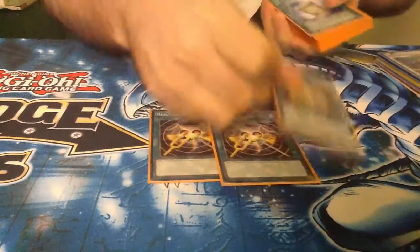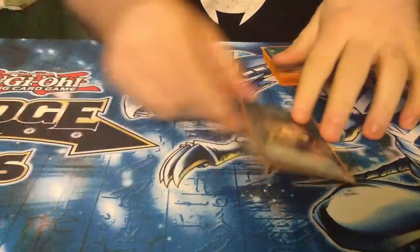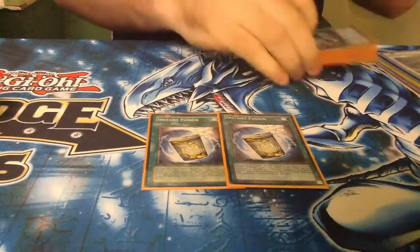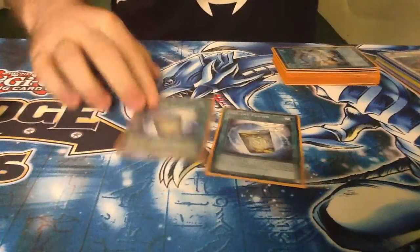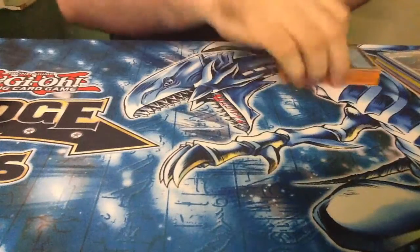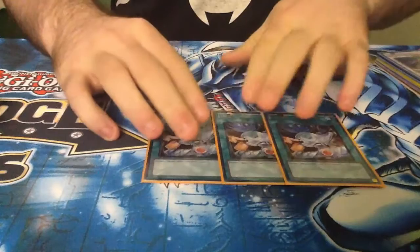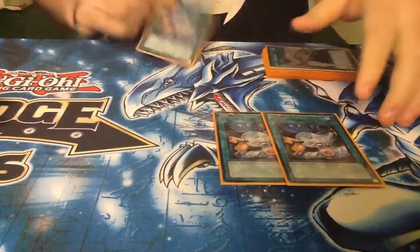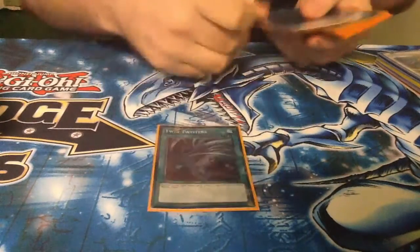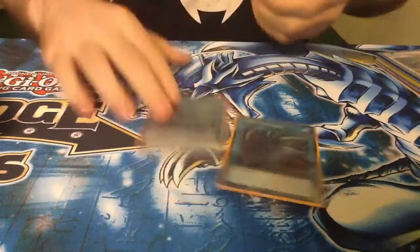3 Resonator Call — add your Red Resonator to Hand, makes it so you always end up with an open hand hopefully. 2 Instant Fusions — going into Norden in this deck is really good because you can Norden out a Red Resonator and go into level 6s that way. 2 Triple Destiny Draw — it's quite easy to get a Destiny Hero in hand, so obviously you want to go plus, trying to get the searches. 2 Twin Twisters for backrow removal — you can afford to discard in this deck, so why not?